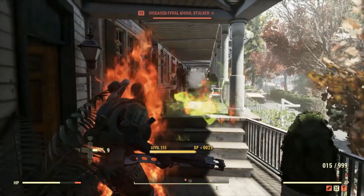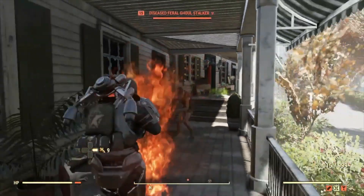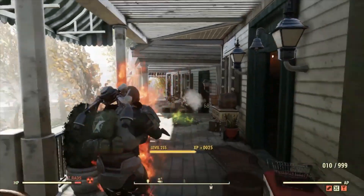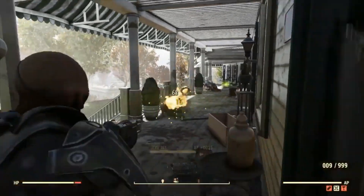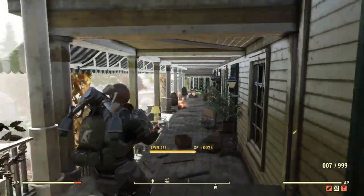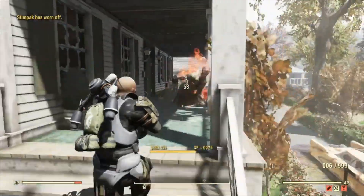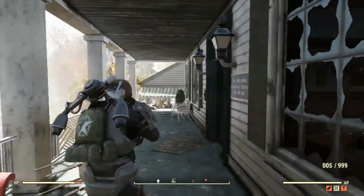It does do some serious damage. Basically this setup is like a shotgun — it's also got the beam splitter on it, so it splits one shot into four, and because it's two-shot that means eight shots are coming out at once with the explosive damage on them. That's why if I get too close I end up killing myself, because it is very powerful.